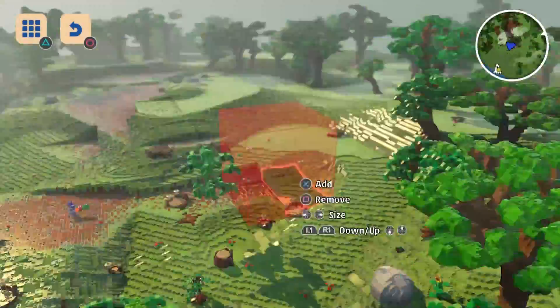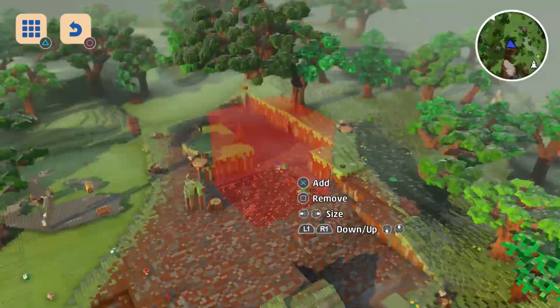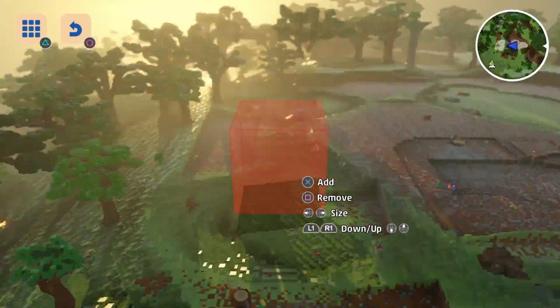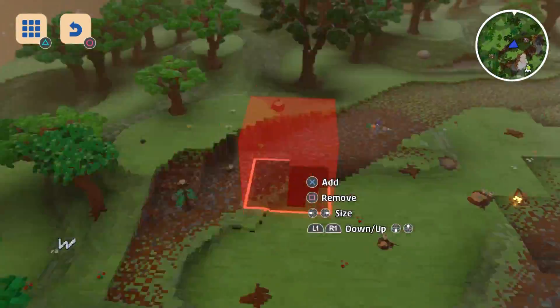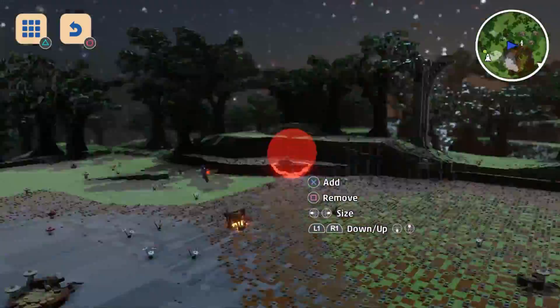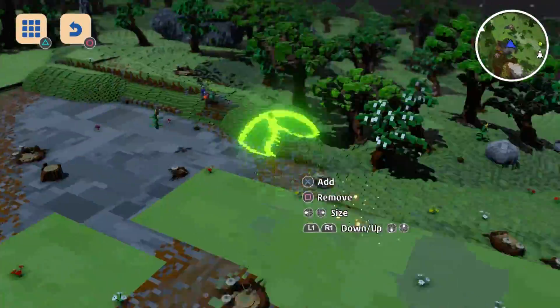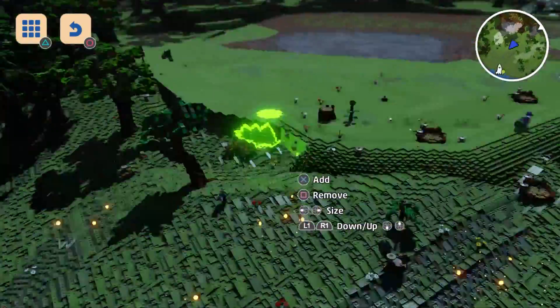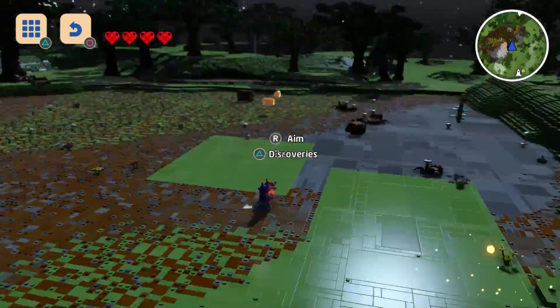Not all heroes have to battle, however. Some can choose to build, and the good news is we've given you all the pieces you need to construct the knight and castle yourself. The central keep, the surrounding walls, and a whole host of extra bits and pieces are ready and waiting for you to place and play with. Just grab them from the front menu of LEGO Worlds and they'll appear in your brick builds library. Now sit back and relax — it's time to build a home for our heroes.